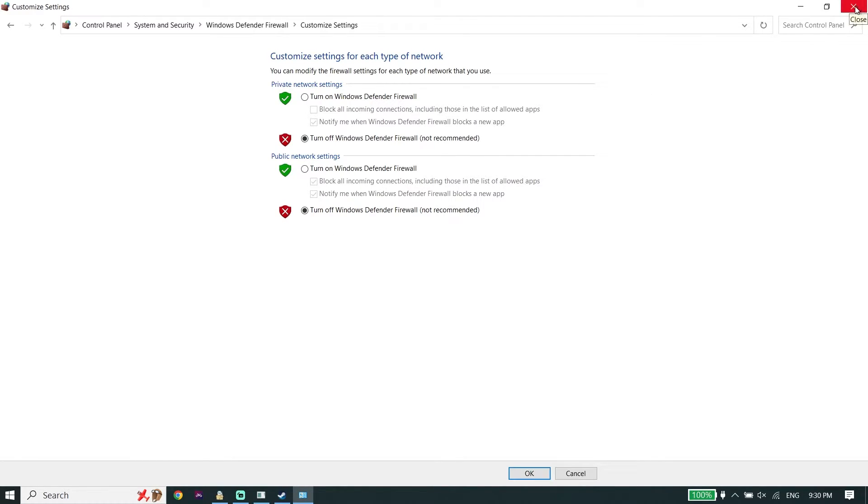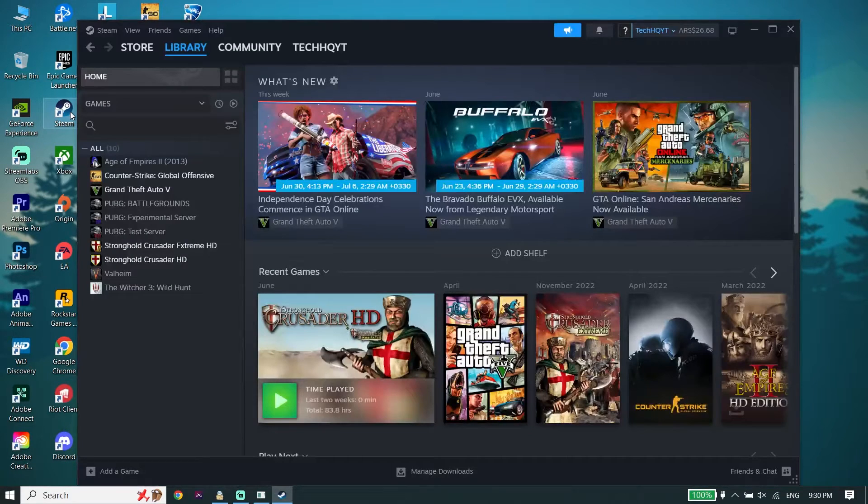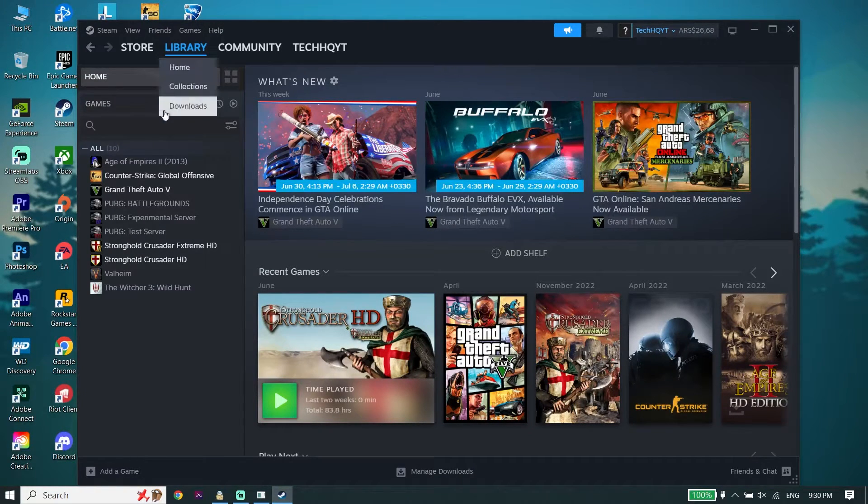For the second solution, go ahead and open up your game launcher like Steam or Rockstar Games, then click on Library. Right-click on Red Dead Redemption 2. As you can see, there is no game called Red Dead Redemption 2 on my library because I don't have it on this PC, but you should be able to see it.